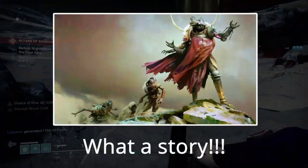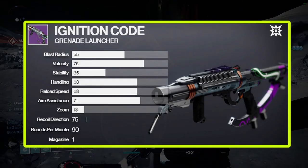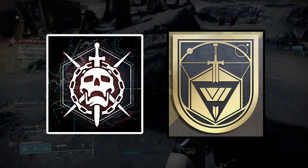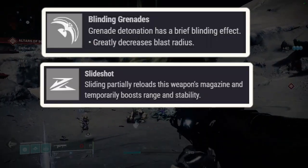Now, Season 14 or Season of the Splicer. The first weapon you want is Ignition Code. This is a must-have for any difficult content in this game. Ignition Code can roll with Blinding Grenades, Slide Shot, and Vorpal Weapon.